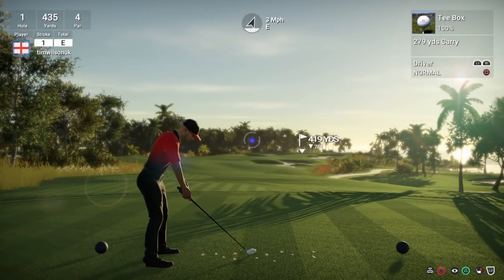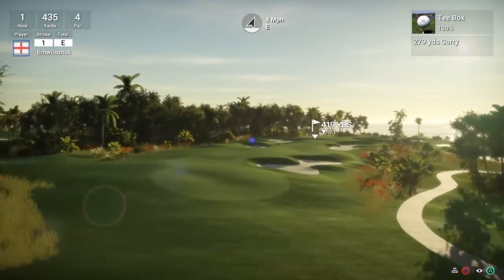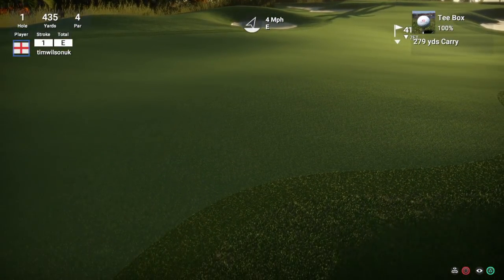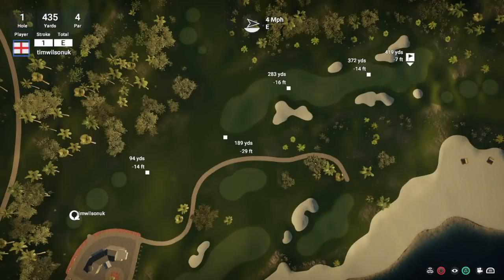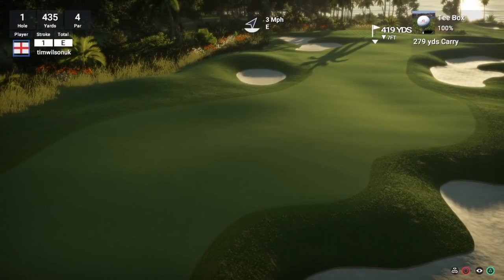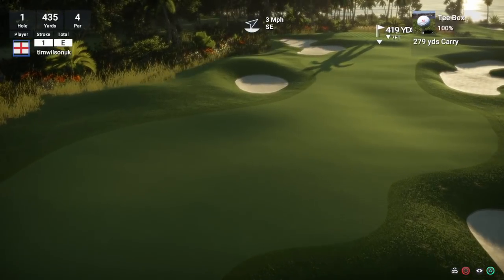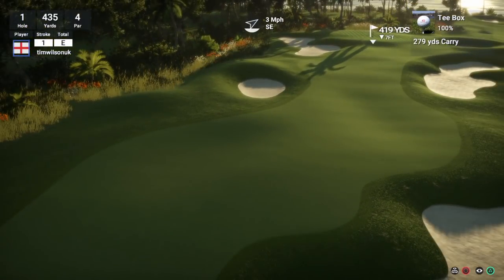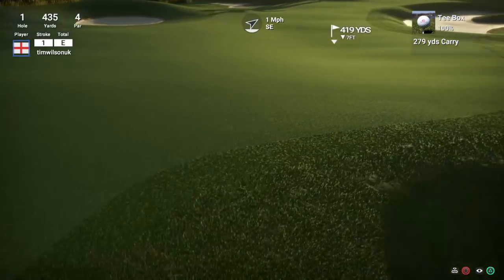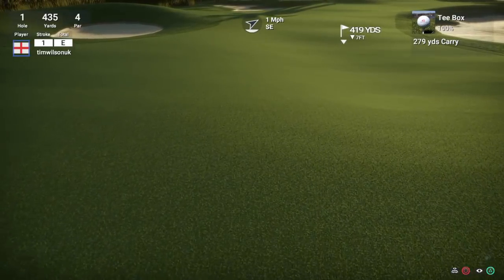On a par 4, the first thing I always look at is where it's showing I'm going to be landing the ball. It's showing around about there. That doesn't take into consideration wind - we have four mile an hour wind from over our left shoulder, dropping to three mile an hour. The driver does go a lot further than 279. You also need to consider slopes on the fairway - if you land the ball there, you're going to get a kick to the right and it may end up in the rough or drift into a little hollow.